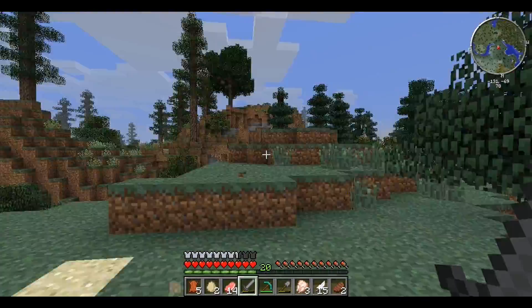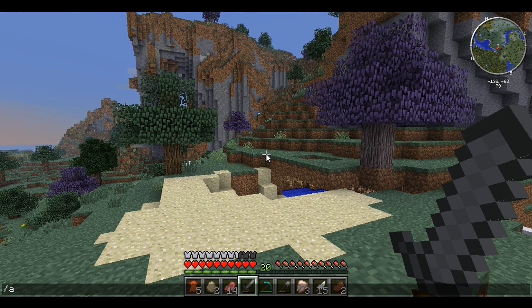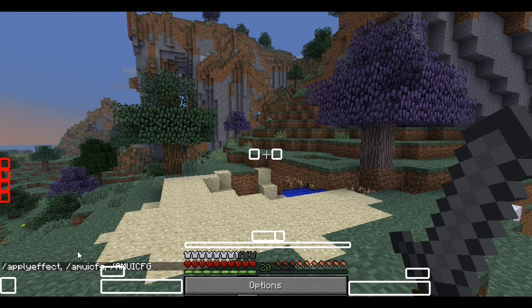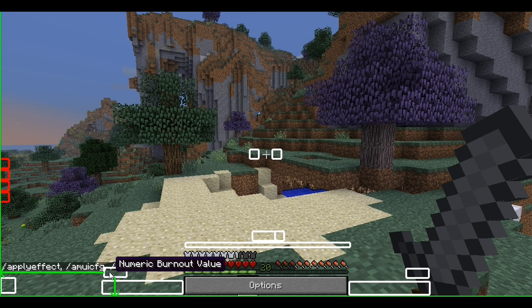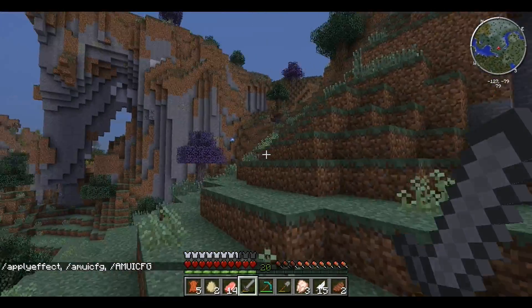I think I'm going to have to call it the end here. But one more question for anyone who has any idea how the Ars Magica commands work — I know if you type in AMUICFG you get this little list, and this is how you're supposed to set up the Ars Magica stuff. You're supposed to click on these to apply them, but I don't know how to apply them. When I click 'apply', nothing happens. So either I'm doing something wrong or it's not working right — if anyone knows how to set these up, please tell me, I would really appreciate it.